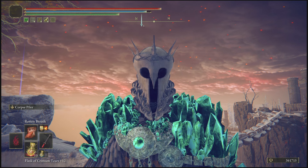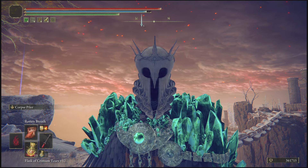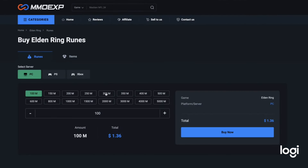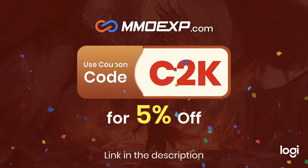Also, for my people who want to max their player instantly and be ready for the DLC once it drops, here's a message from today's video sponsor. Today's video is sponsored by MMO XP, the best place to buy affordable runes and items on Elden Ring. This site gives you an abundance of items on all three platforms — PC, PlayStation, and Xbox. When checking out, use code C2K for a five percent discount. Check the link in the description below.